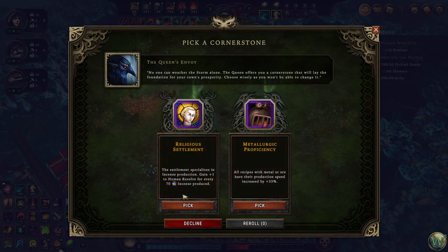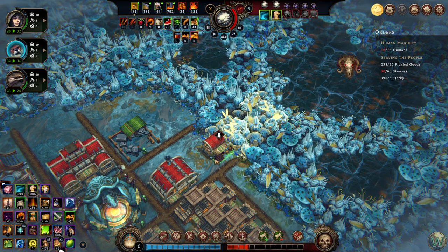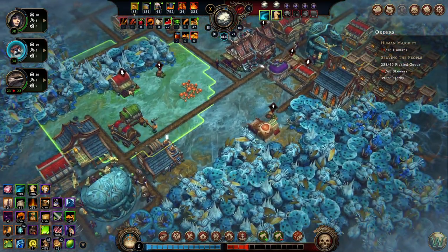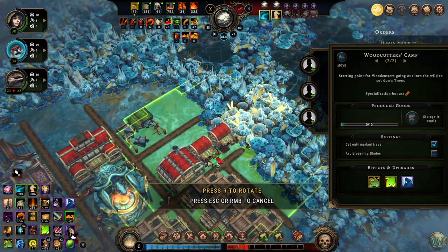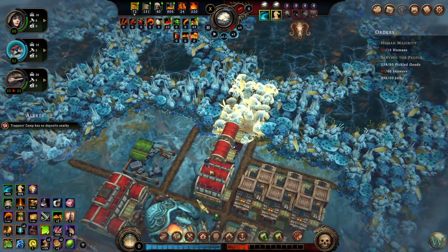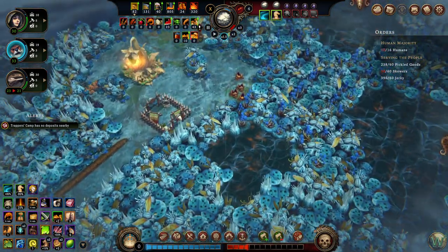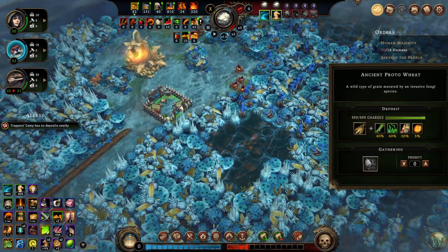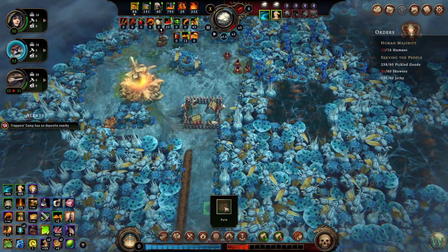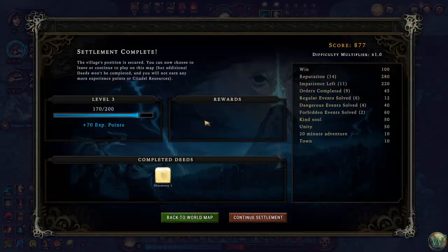Religious settlement — gain one human resolve for 78 cents produced. That's a little late for this, but we could do it. Otherwise there's this one, which we might already have. I'm just going to do this one anyway. You can throw some people in here, and you know what, I'm just going to restaff this one up too. Hostility 4 — so it's a good time to end soon. Wait, did they finish this? They did. They're just unloading the meat now. And there's our win.